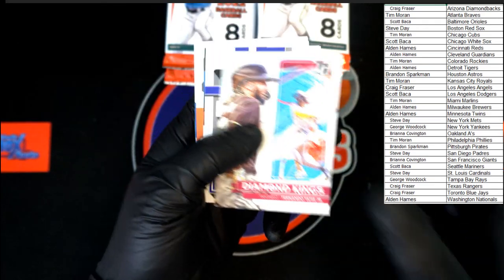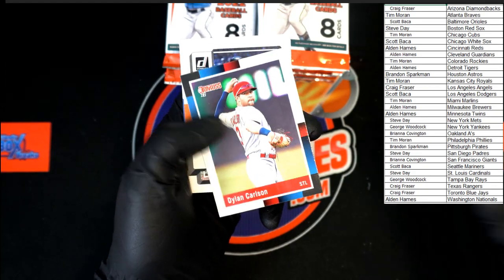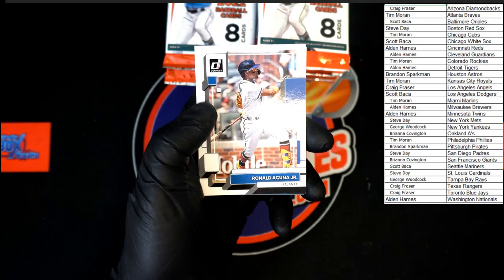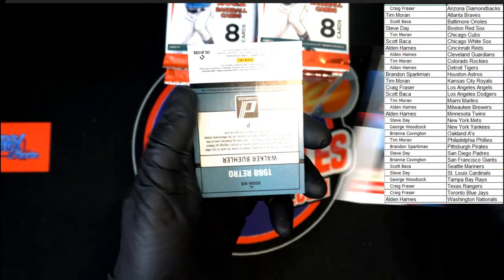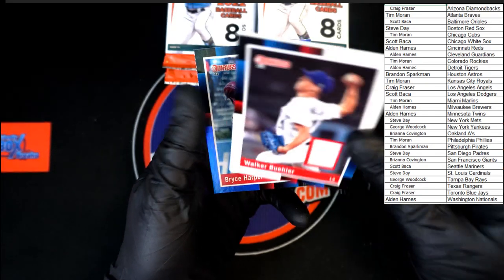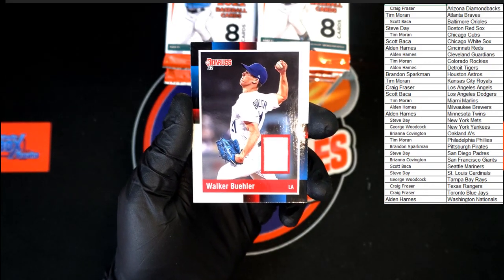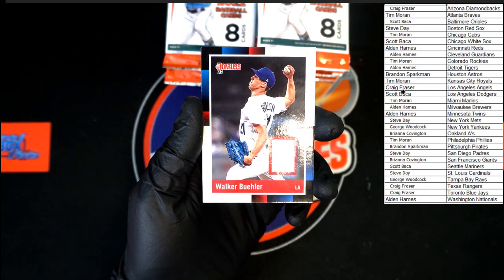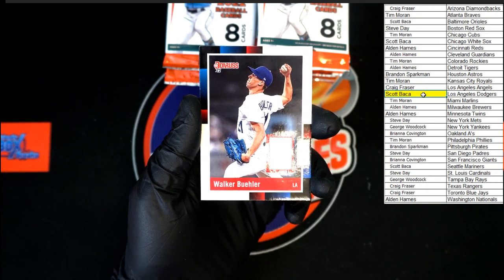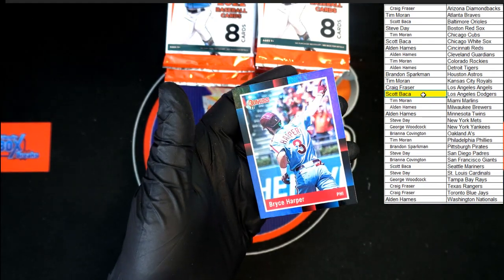Tatis diamond kings. Belayed rated rookie, Dylan Carlson, Williams, Covey, Acuna, Ramirez. We get a retro 88 Walker Buehler going to the Dodgers — that's Scott B. Behind that, Bryce Harper hollow blue.